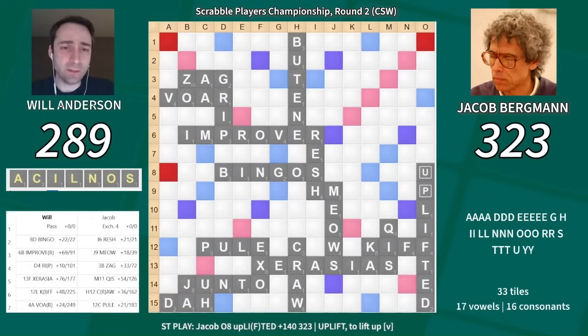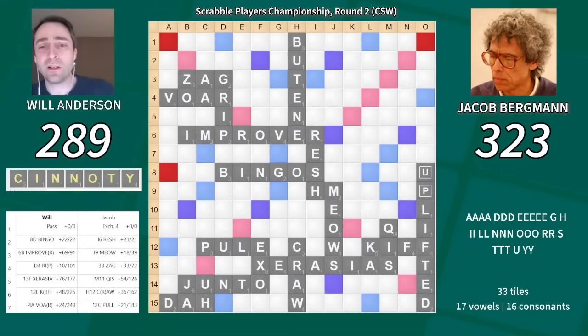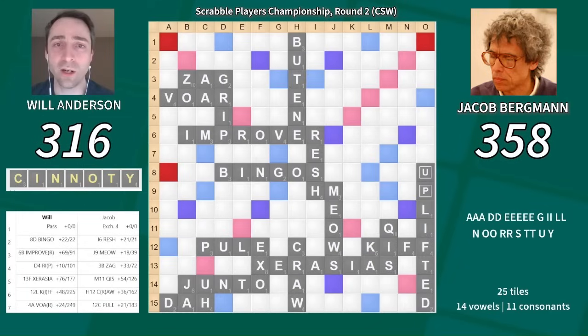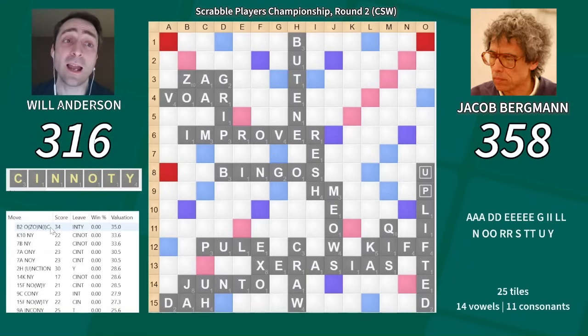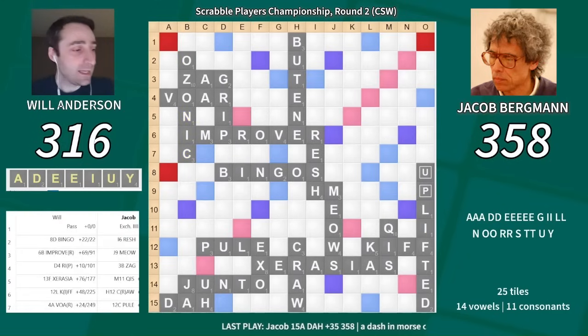Jake plays Da in the lower corner, and I have CINNTOTY. I'm kind of happy with this draw — I've drawn a Y, which will help if I draw a seven-letter word ending in Y. I have a nice play through the ZO right here: I play Ozonic for 34. That's already my highest equity play. Jake also challenges it, giving me 5 extra points, and all of a sudden I'm right back on the scoreboard.